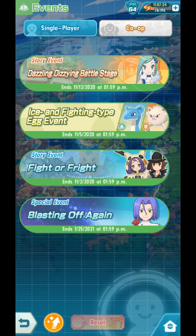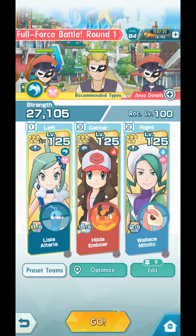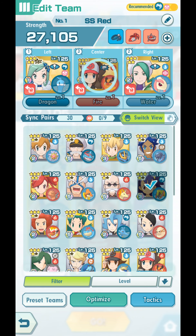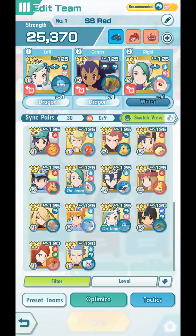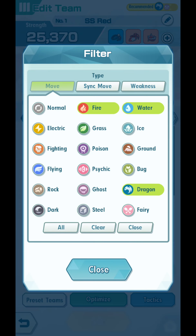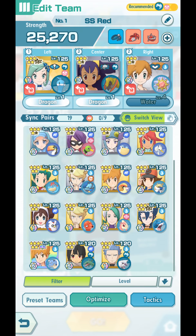Let's go back to Events — Dazzling Dizzying Battle Stage, Full Force Battle Round 1. Let me show you the power of Iris. I'm going to bring out 2 support sync pairs, and that is Misty and Skyla. Misty on the right-most side, and Skyla on the left-most side.